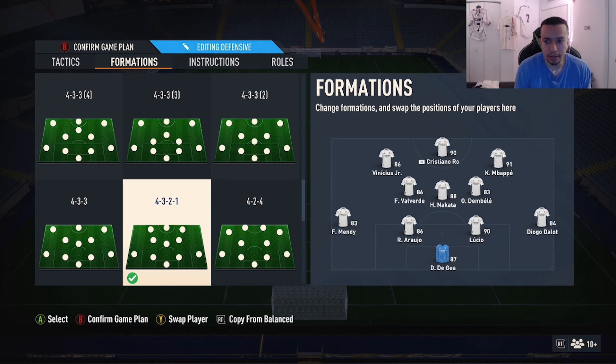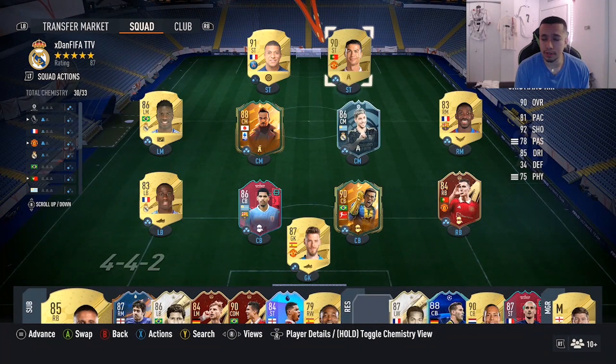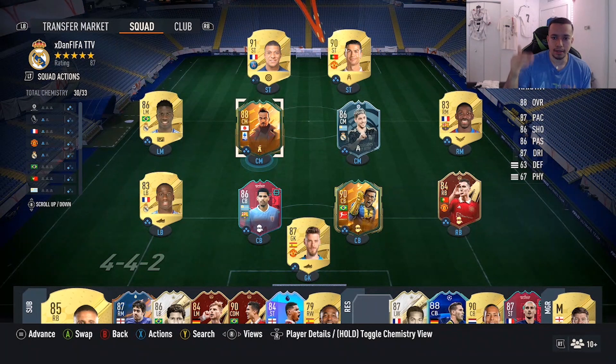I think it's a small W that I packed him. Obviously it wasn't a Peter Crouch and it wasn't a Captive Villa, so I'll take Nakata for sure. We're going to play some Fut Champs games and see the vibes with this card.